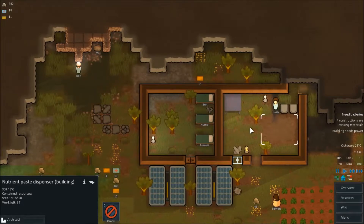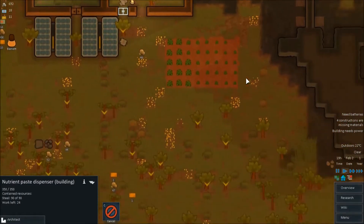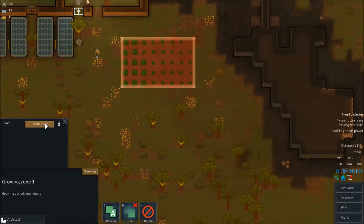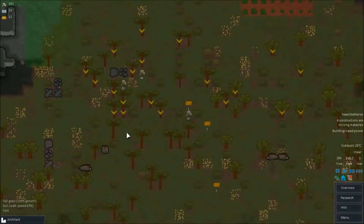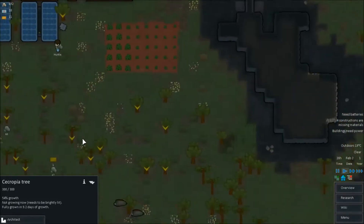I definitely don't want this thing out in the rain, so I might have to cancel that. This is fully planted. I think what we're going to do is we're actually going to expand this. Wow, that's a lot of things there — holy cow. What trees do we have here? Seropia trees, oak trees. Okay, so that's what a seropia tree looks like — I'm mispronouncing that like hell, aren't I?